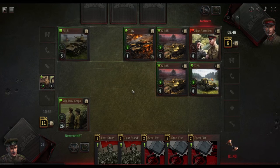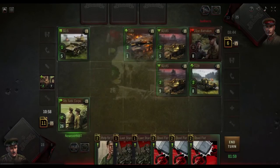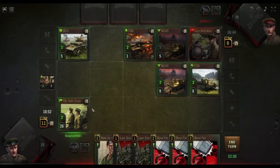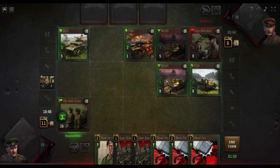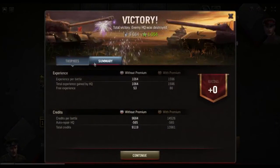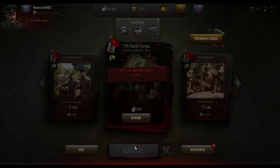We have eleven cards to his three — eleven to three, pretty good advantage. We're on full. We'll just finish this. That wasn't bad at all. How much rating did we get? Seven — seven's not bad. On to the next one.